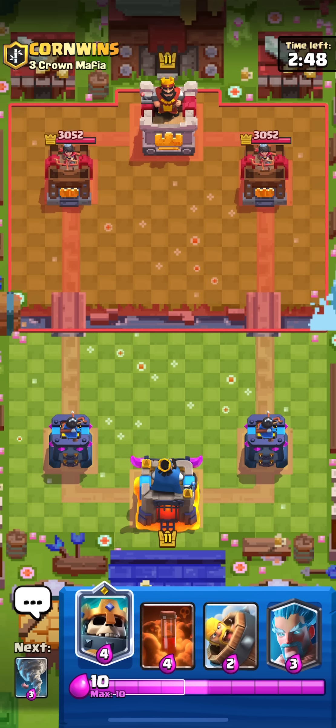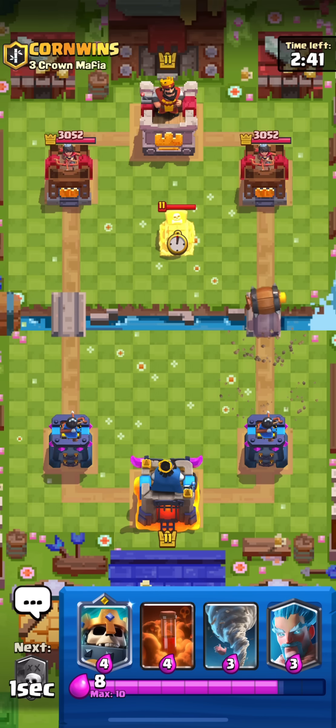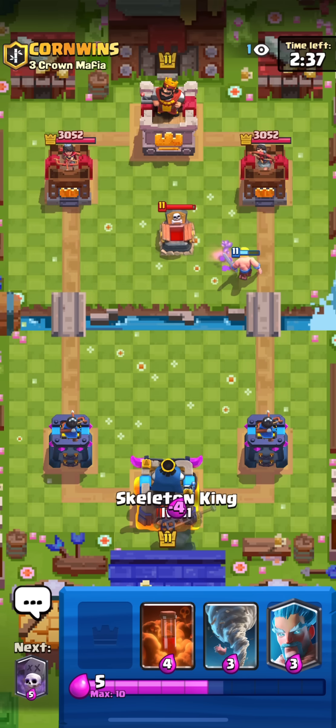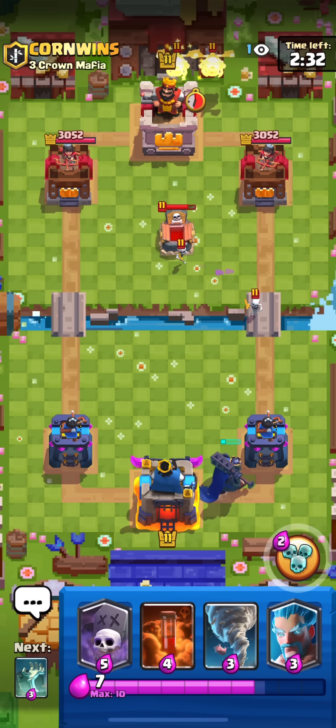In this video I'm going to be playing with Splash Shard. If you don't know what Splash Shard is, it's a deck that has mainly splash cards like Ice Wizard, Baby Dragon, Tornado - and it's mainly a Graveyard deck but a really defensive deck. Let's go for our first match.